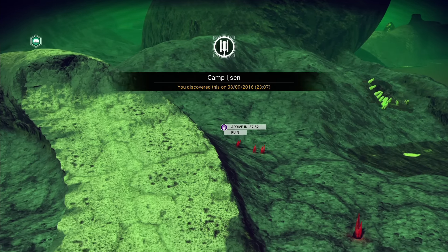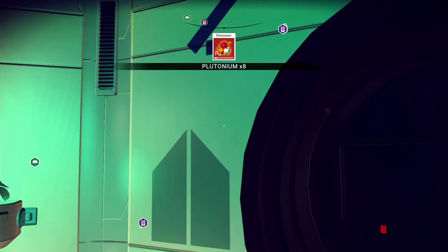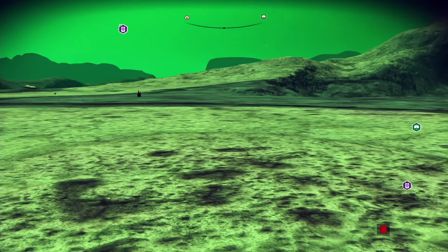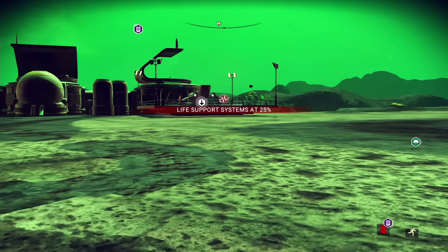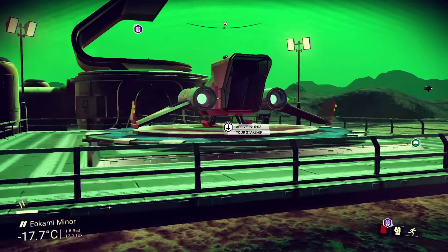Cool, let's grab this. Looks like there's a bunch of ruins nearby, actually. There might not be nearby, I'm not sure. Alright, let's go to my ship and then we'll figure out where we want to go next. Probably to the manufacturing facility, then we can progress with the story.